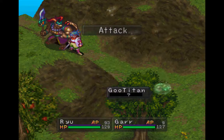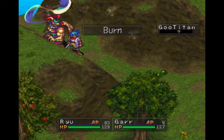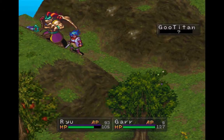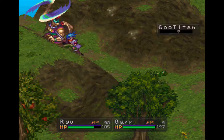And we've got a new enemy here, the Goo Titan. Basically just the next level of Goo there. Except these guys can actually hit something — kind of hard. So you just want to watch out for them.